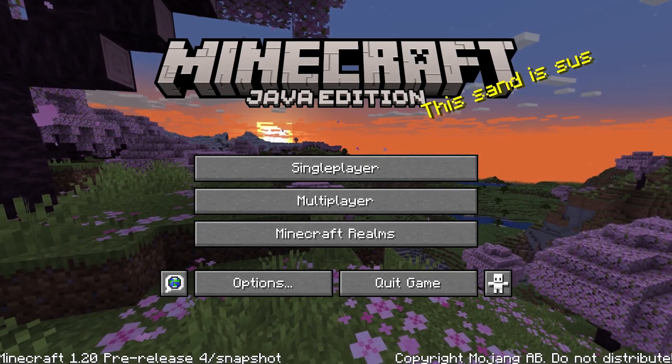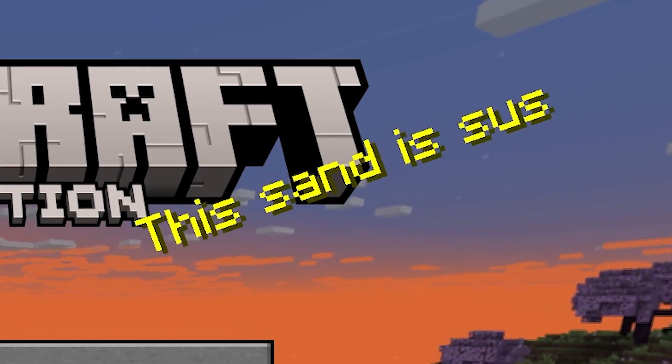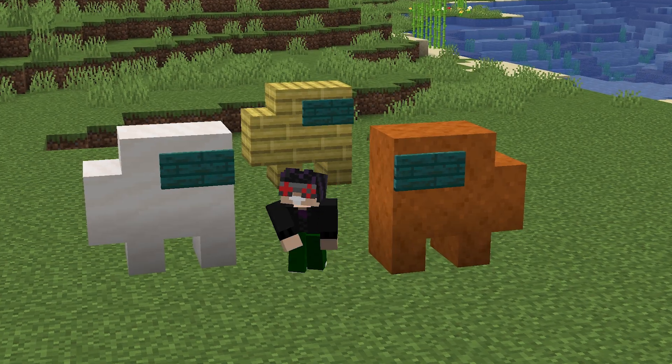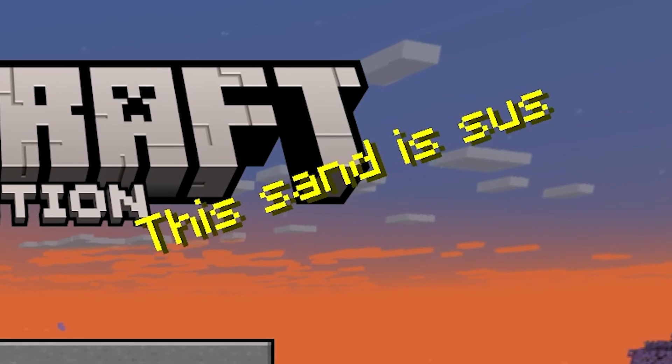Before we leave the title screen, there are also a few new splashes in the game, including one that says 'This sand is sus.' That's right, there's officially an Among Us reference in Minecraft. We did it, gamers. This is the best timeline.